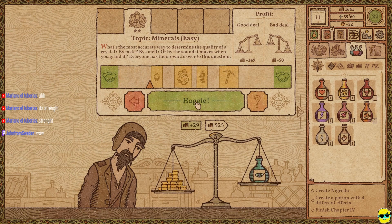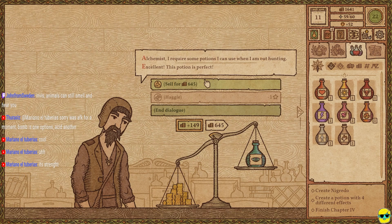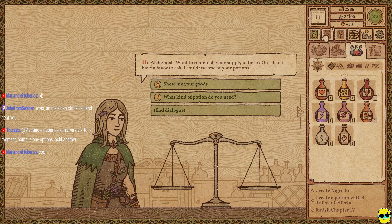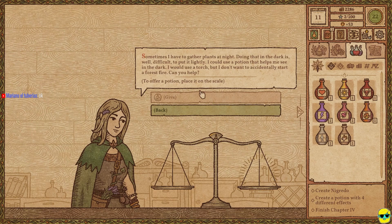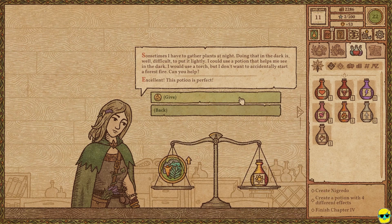This man loves minerals. Got it. Our shop has become more popular, and we still have two talent points to spend. The herb gatherer wants a potion — she needs a potion to help her see in the dark. Absolutely. We could sell her this light potion. Does this help? She loves it. Here you go.